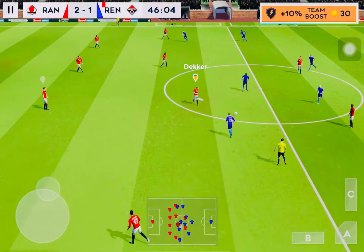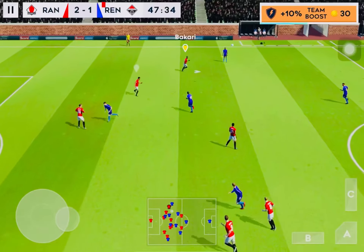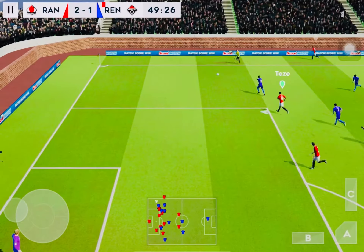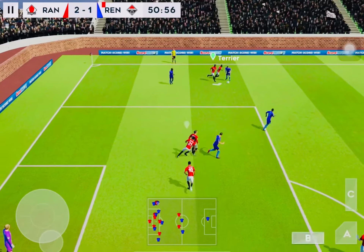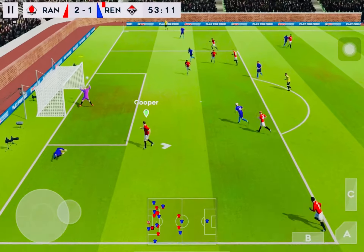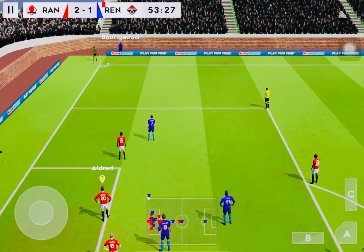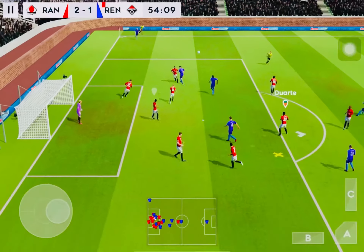Great dribbling here from Traore. This is Niang — and he's given possession away in a dangerous place. He could be punished for that mistake. The header goes in. Let's take another look at that wonderful save — and that one swings into the box.